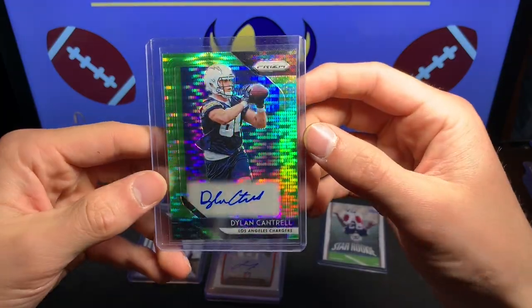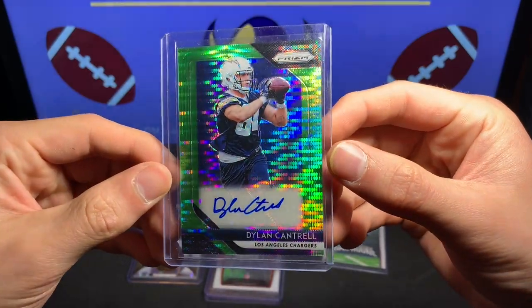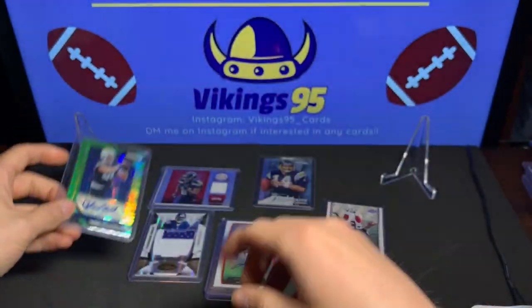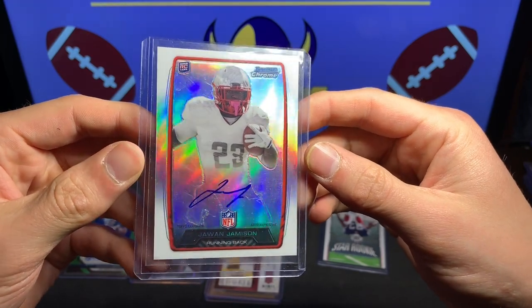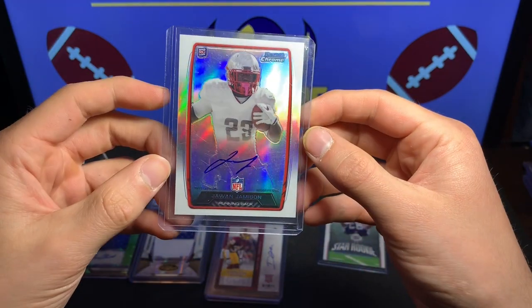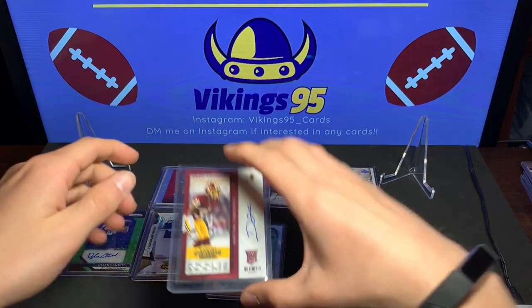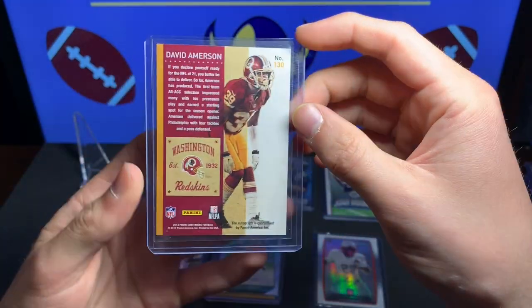Now it looks like we're getting to the autos. We got a Dylan Cantrell — I believe that is the Pulsar Prism auto, which can only be found in Target exclusive boxes. Dylan Cantrell of the LA Chargers. These Prism cards are sweet this year, 2018, very cool. Next one is a Jawan Jameson Topps Certified autograph issue of Bowman Chrome, pretty nice card, 2013.